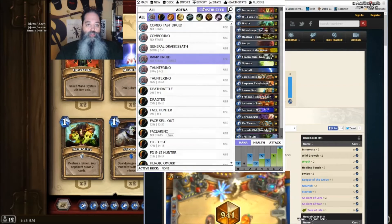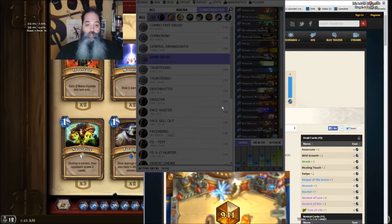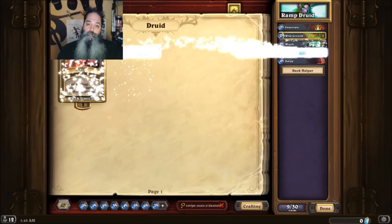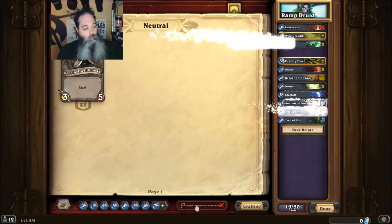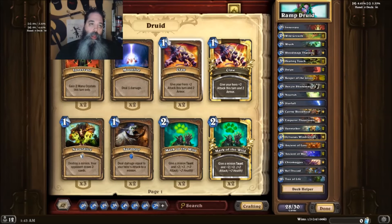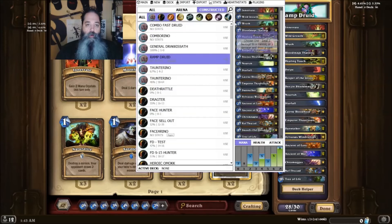Now we're going to export to Hearthstone. We already have the Druid deck set up, so I'm just going to click Export. You can see it changed the name to Ramp Druid. But notice there's only 28 cards. The following cards were not found — you need Sneed's Old Shredder, which is 1600 dust to create. So there's an error. Also, for some reason there are only 28 cards, meaning it's missing another card.